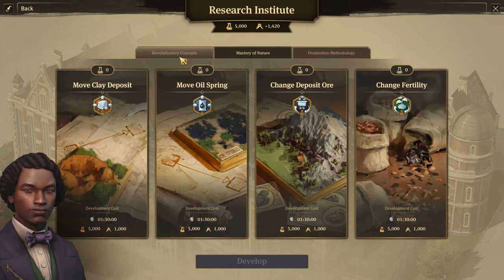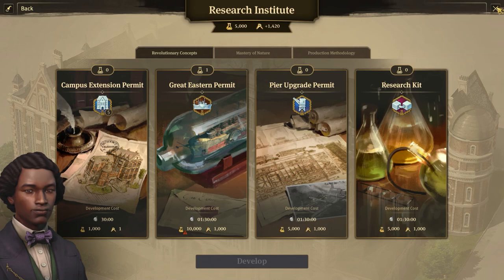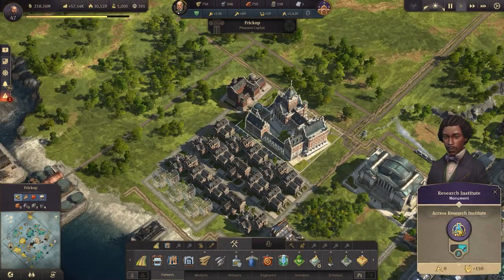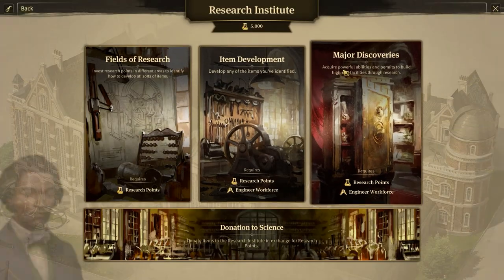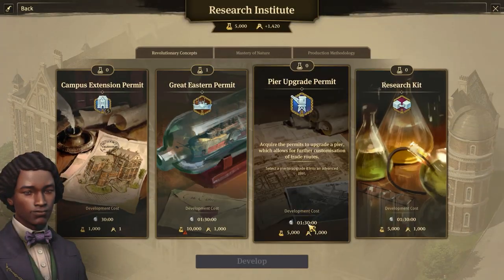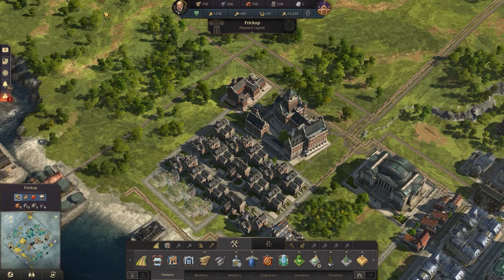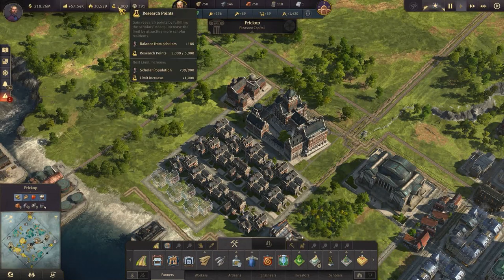The only way to unlock major discoveries, as you can see here, requires around 5,000 research points. You can increase research points by donating some items and by increasing the population of your scholars.